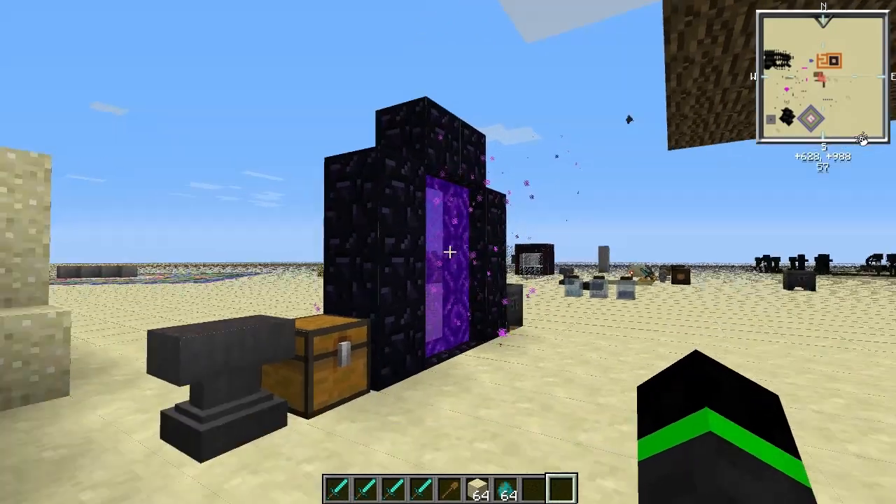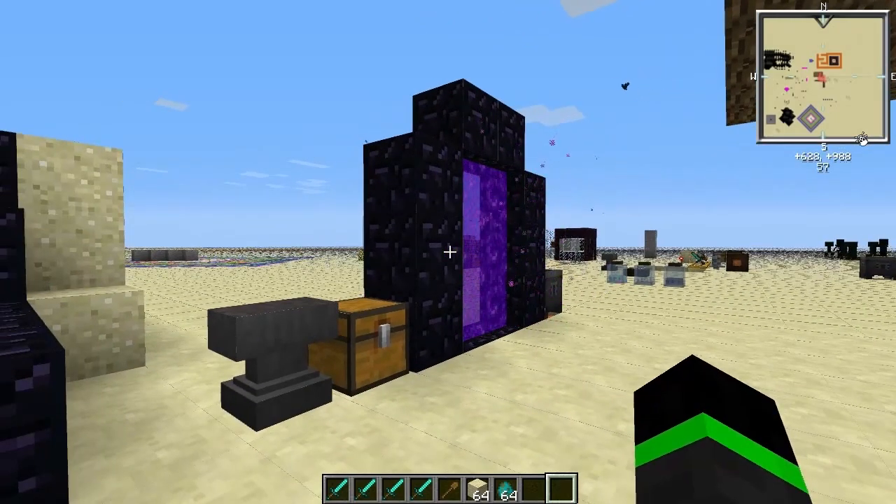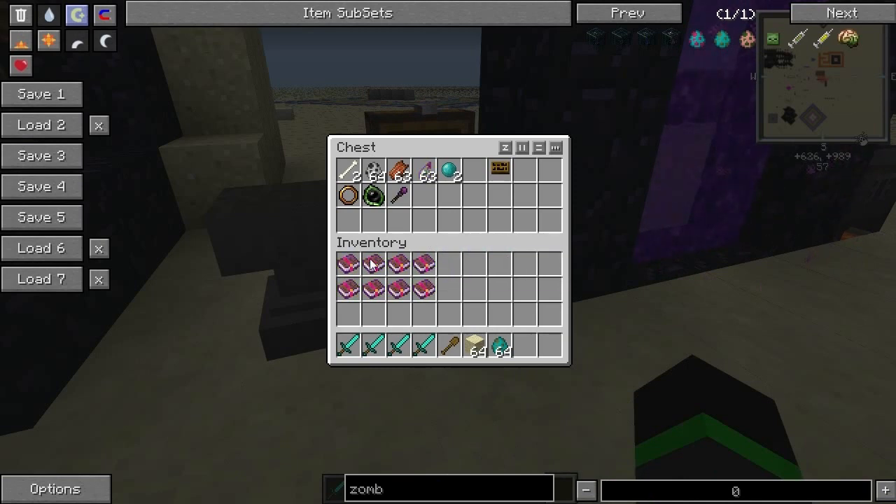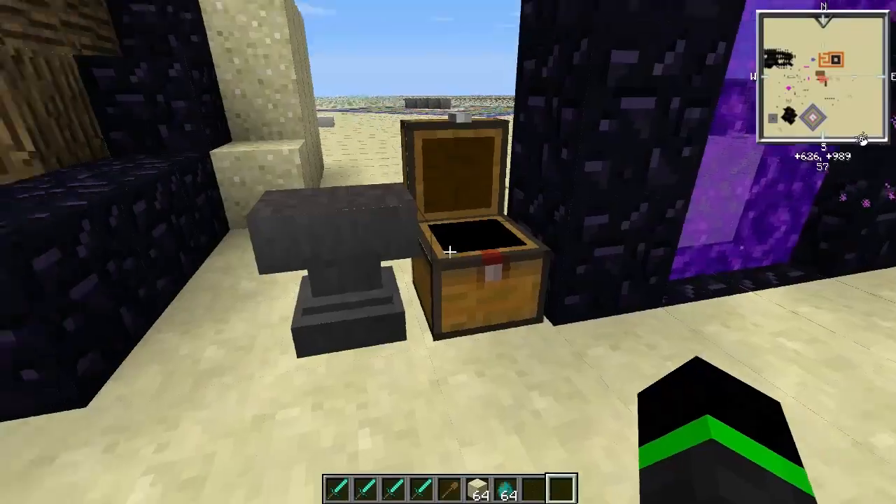Hello everyone and welcome back to another Formic Tinkerer video. Today I'm going to show you some of the enchantments that Formic Tinkerer gives you: Freezing, Soul Binder, Vampires, and Ashes.